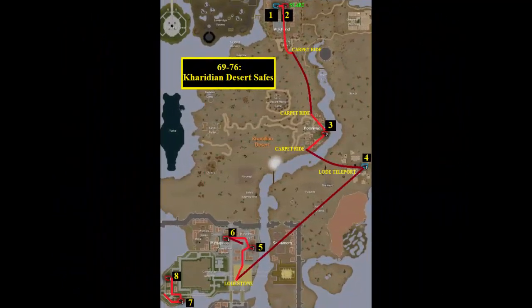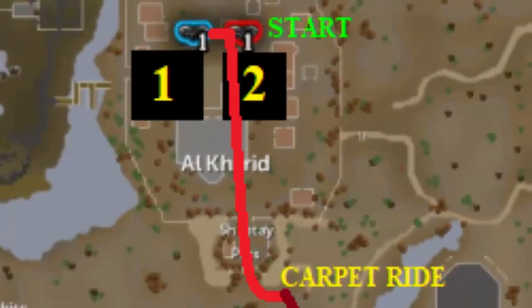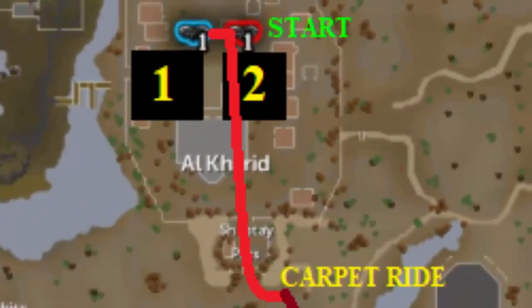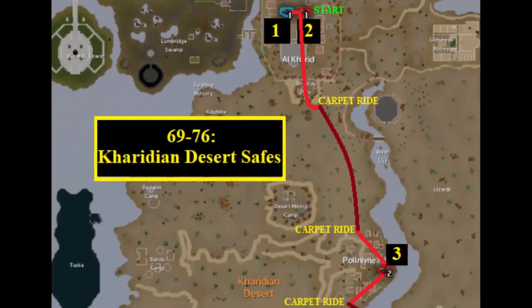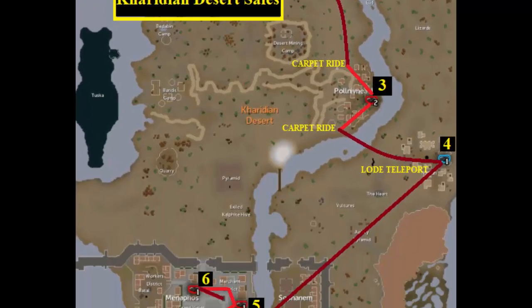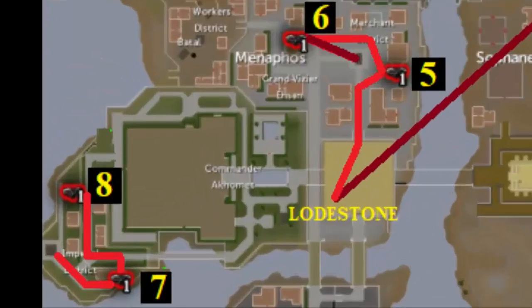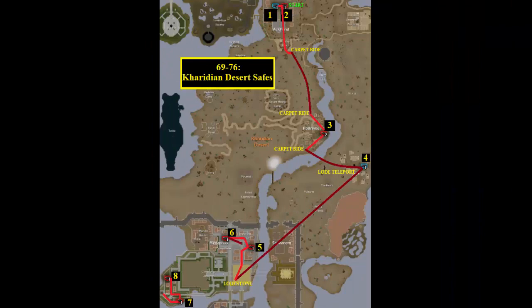For level 69 through 76 Thieving, use the Kharidian Desert safes. Start by looting the two safes by Al Kharid Lodestone, run south to the Carpet Teleport and travel to North Pollnivneach to loot that safe, then use the Carpet to travel to Nardah. After looting both safes, take the Lodestone to Menaphos and run north to loot two in the Merchant District, then use the Shifting Tombs to teleport to the Imperial District for the two safes there. This gives approximately 350k through 425k XP in Thieving an hour.